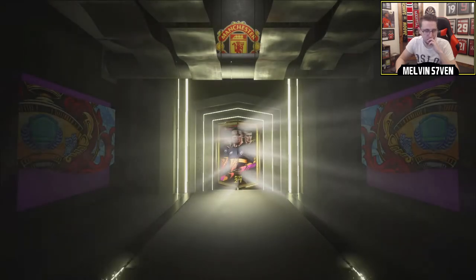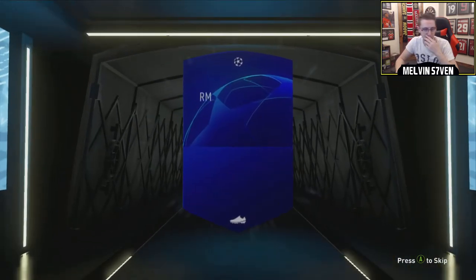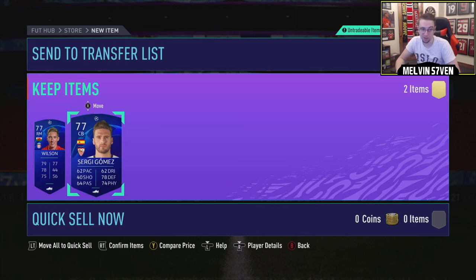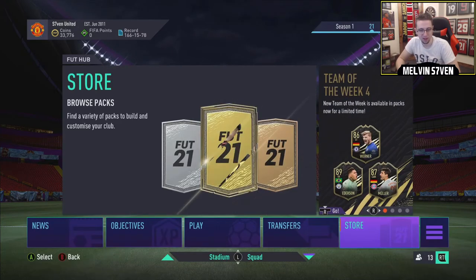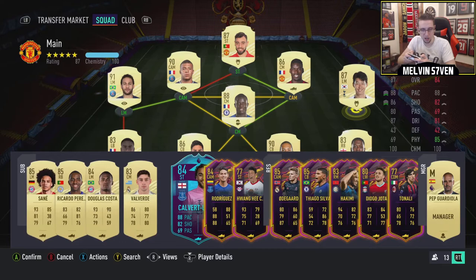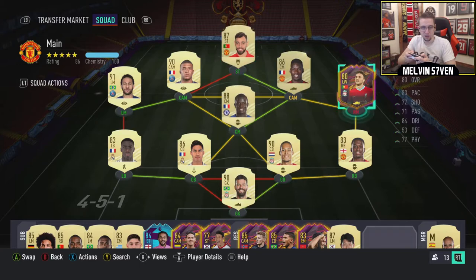I might as well just skip — then again, I want to see what the flare looks like, just in case I pack one at some point. It is a blue flare, which is annoying because that's also the cannonball flare. So who have we got? That's not bad. Wilson — Premier League, he'll fit in with the team I've got at the minute. And we've also got Sergio Gomez, who will fit in again. I can just put him in for Varane for now. And I can put Harry Wilson in for Son.